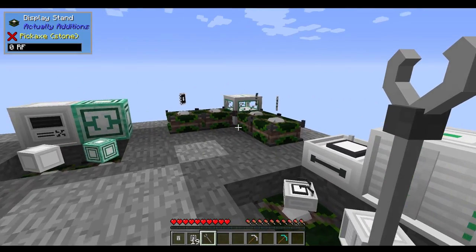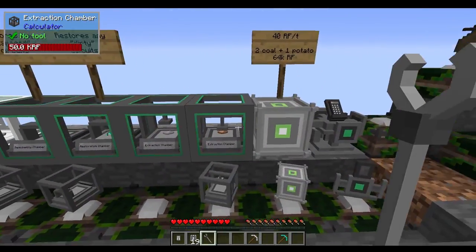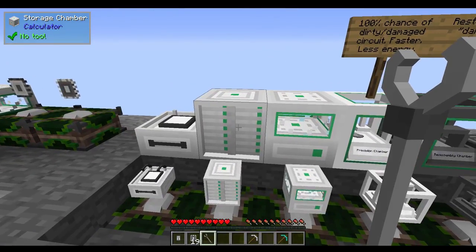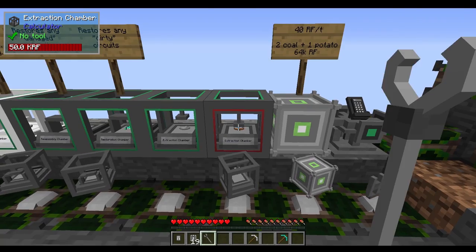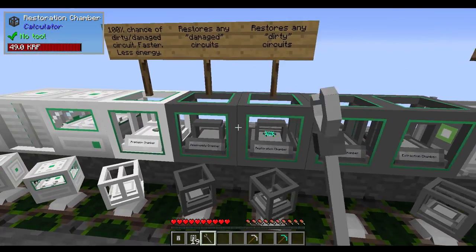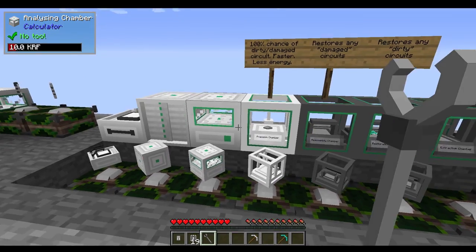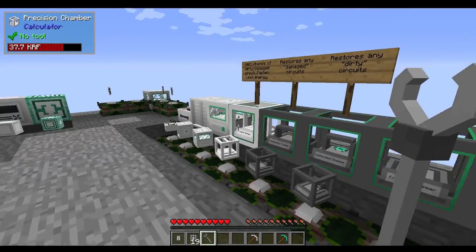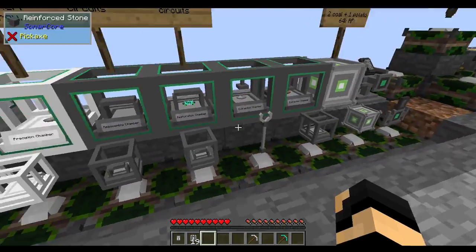If you see all these little green boxes on these machines, all of them except for the storage chamber and fabrication chamber are going to have an option of turning them to input or output. So you can have hoppers feed into them or out of them, potentially in or out below or above. This can help get everything automated in a way you desire — just a right click with the wrench.